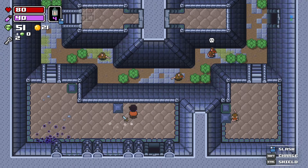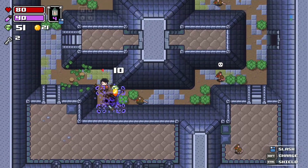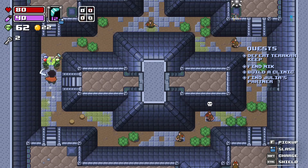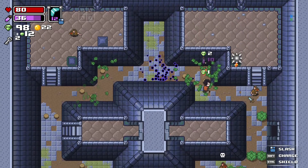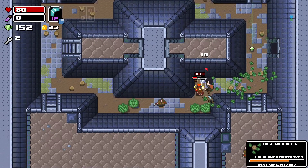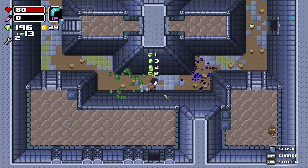Oh my god, the rats on the second floor have so much more health. Why don't I just equip the boomerang? Spacebar is the menu — I keep forgetting that. Now I can right-click and use it. I'm not the biggest fan of the boomerang but it is handy.